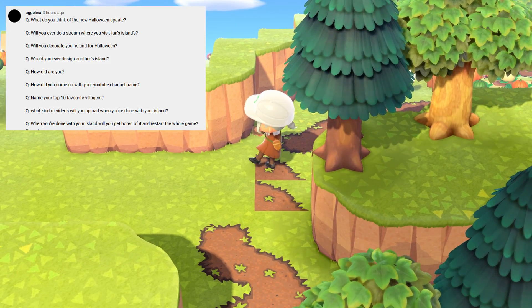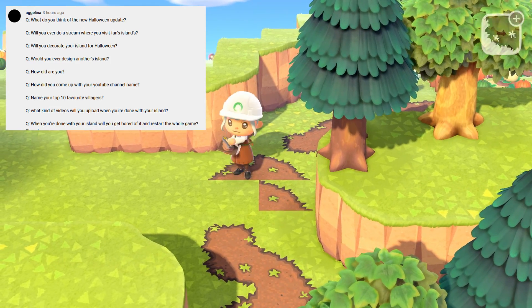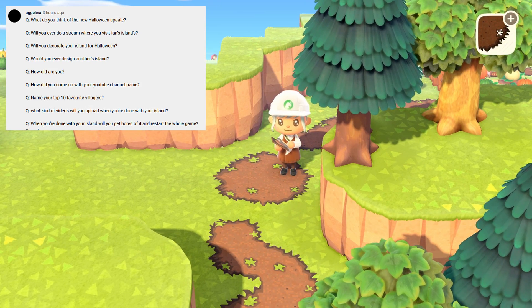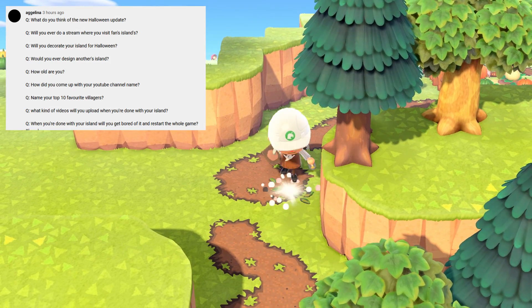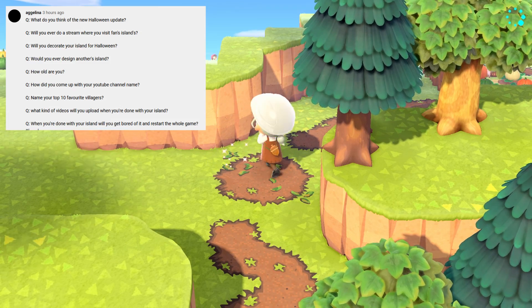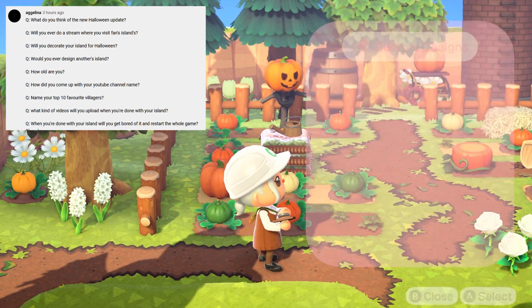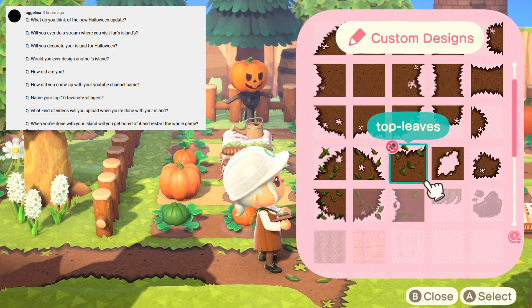Name your top 10 villagers! Oh my goodness, I don't even know how to do that just off the bat. Okay — Marshall is definitely top 10, Raymond, I love Zell he's really cute, Stitches, Diana, Maple, Molly, Genji — I love Genji, he doesn't get enough love — Chevrolet, and I'm going to say Judy because her sparkly eyes are super cute.